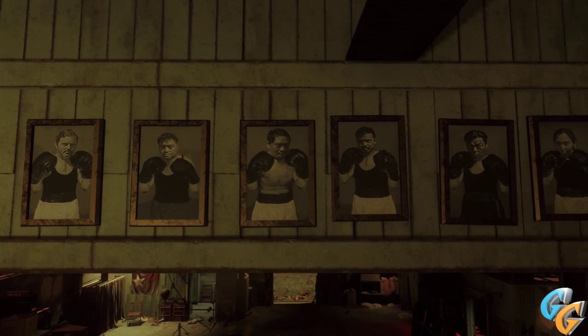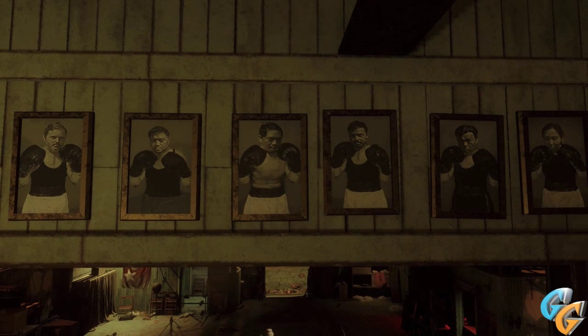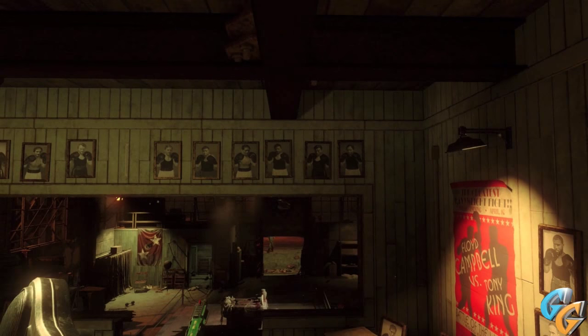The one I've zoomed in on is actually a cypher, which I'll explain in another video — they're scattered around the whole map. The one in the middle was Peter Livingston. To see the cypher behind his photo, all you do is shoot the picture and it'll fall off the wall.